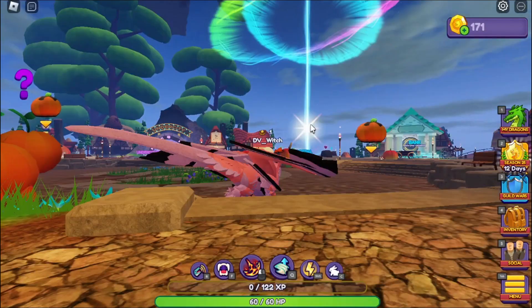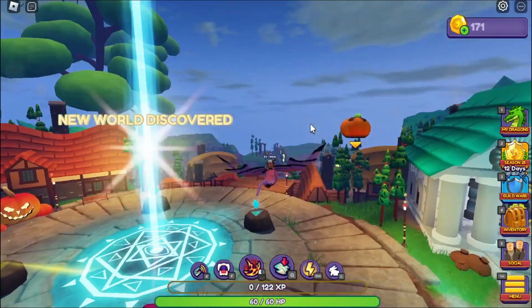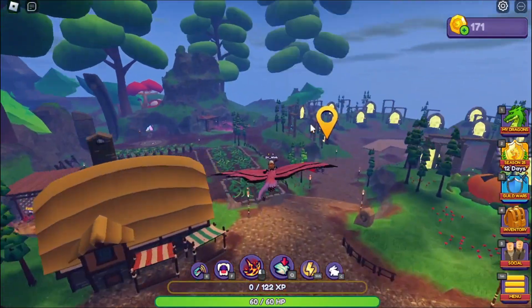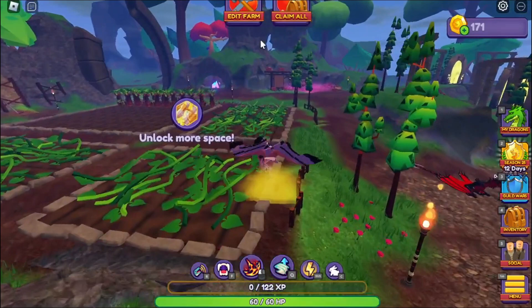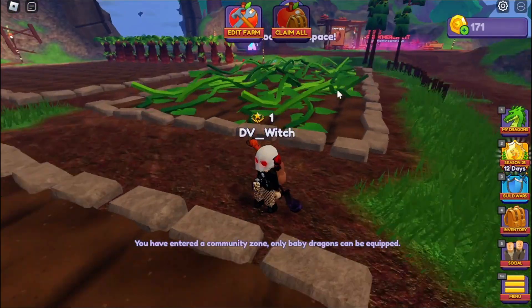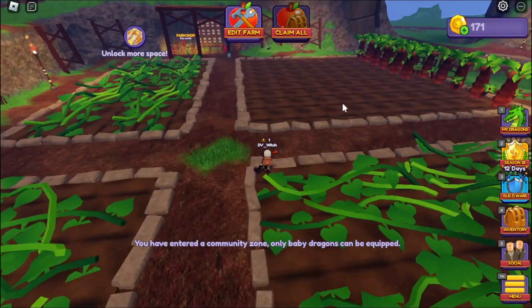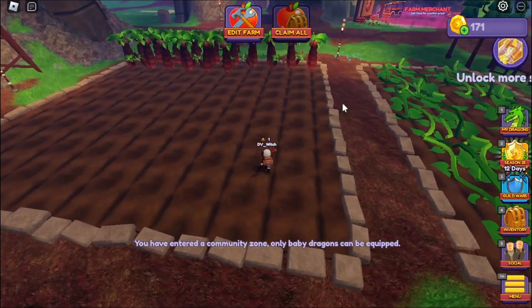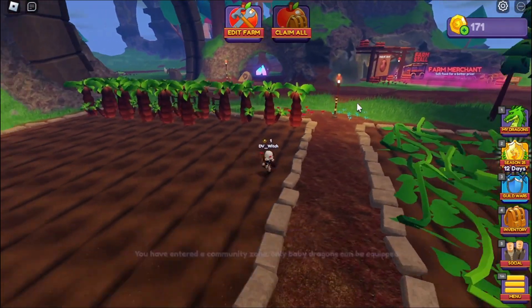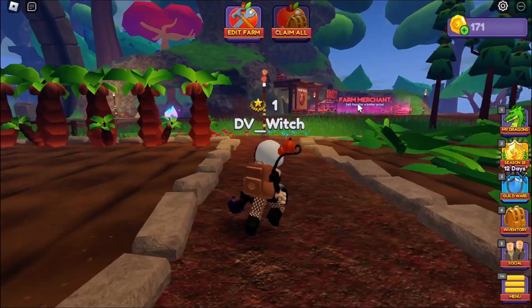Go ahead and get out a dragon that is grown, that you can ride. Get on it and away we go down to the farm plot — soaring down, just land, hit your claim all, boom, done. If you don't have the Robux to get the claim all, you'll have to walk in and manually harvest them. It is faster if you can get that, and we're done in a matter of a couple of minutes.